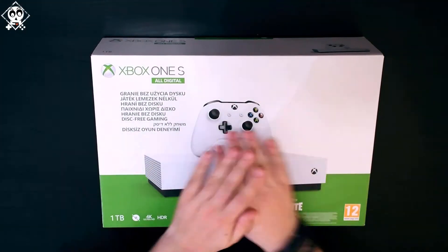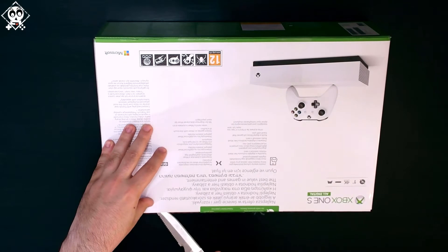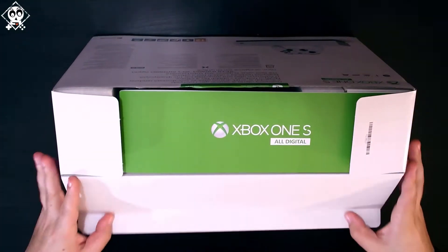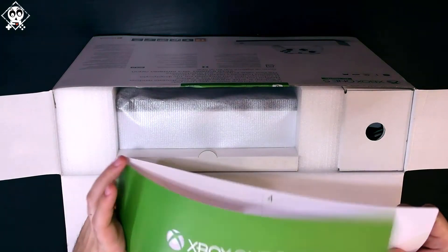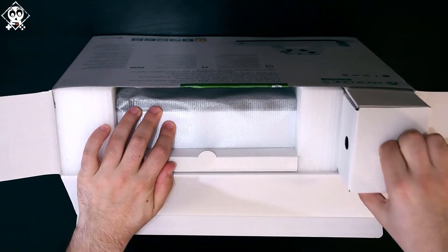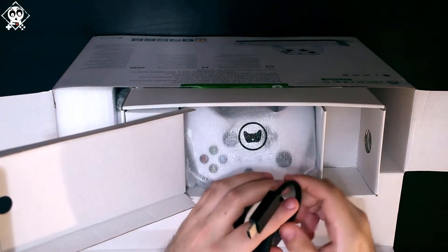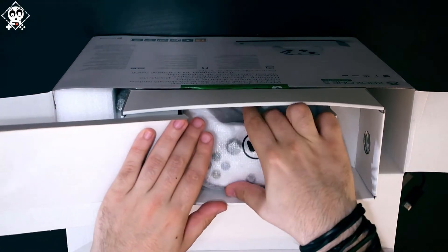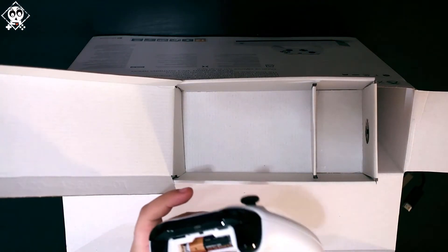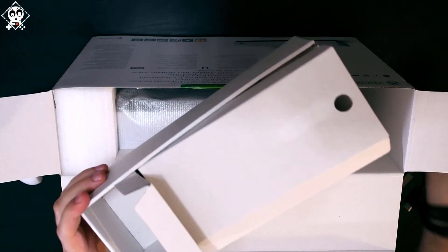Here we are. The Xbox One S All Digital. Let's cut it open. What do we have here? Instructions. Men don't need instructions. HDMI cable — let's leave it down here. And this is the controller. Let's put the batteries inside. Anything else here? Power cable. Empty.